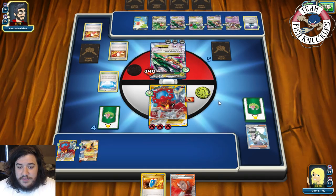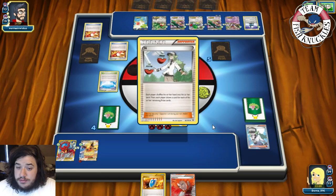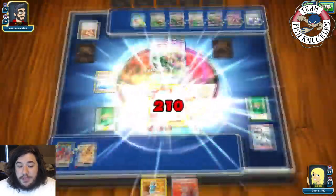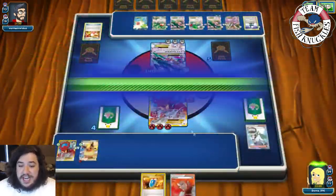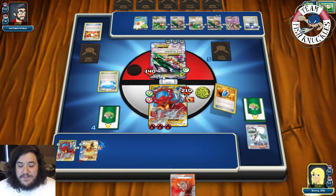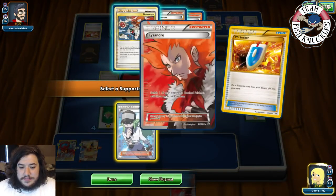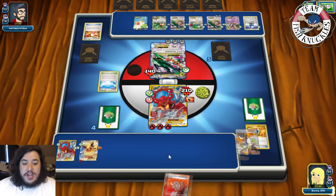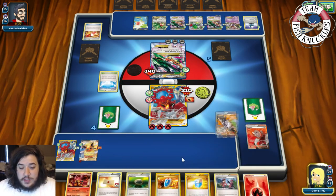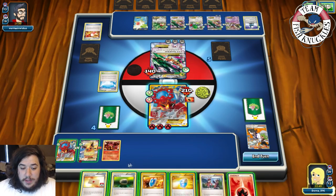Amino Break will be short — 210 damage. This Volcanian EX is tanking. We play Fighting Fury Belt, put down Flareon EX, and VS Seeker for Sycamore — discard our hand, draw seven. We find a baby Volcanian and Fire Energies plus a Max Potion. We put Volcanian down.